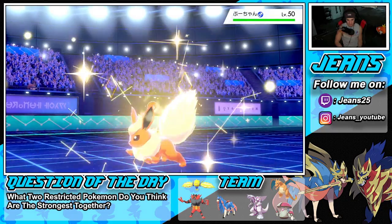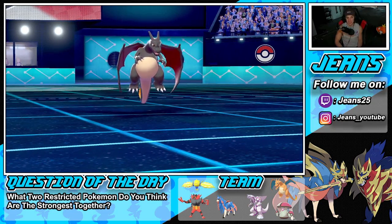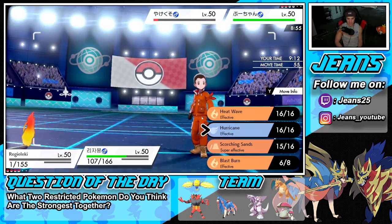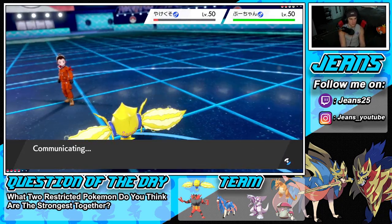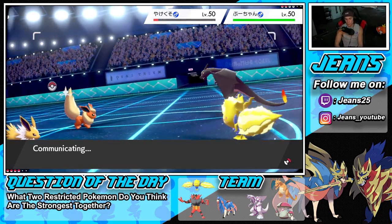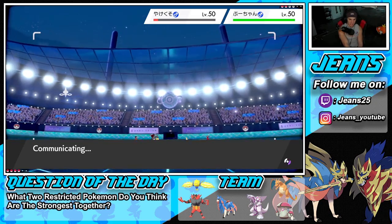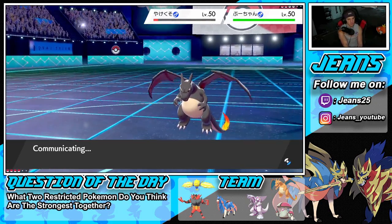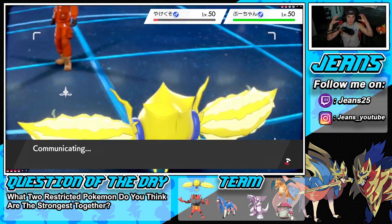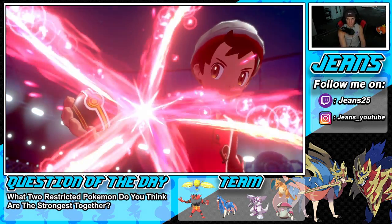What do I do from here? He might Protect that Flareon, but I'm just going to go into Protect and then Scorching Sands, looking for that sweep — you know Jeans is looking for that sweep all day. I do not want Regieleki to die, so we go in here with Scorching Sands. Wait a minute — it's single hitting? I could have sworn it was double hitting. Someone let me know in the comments about this move right now.